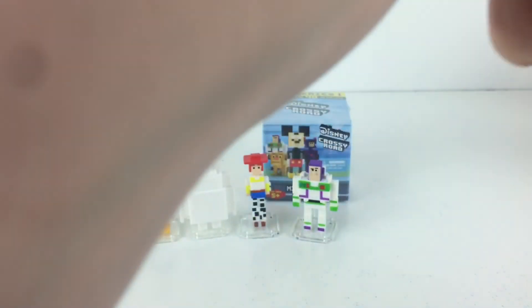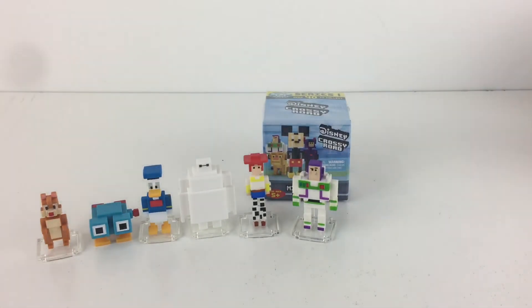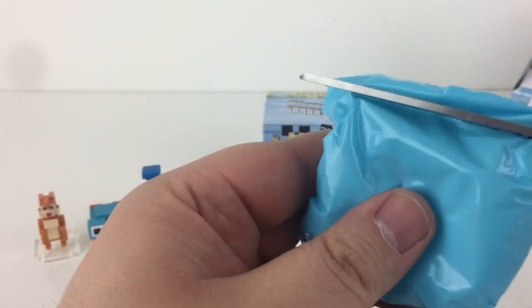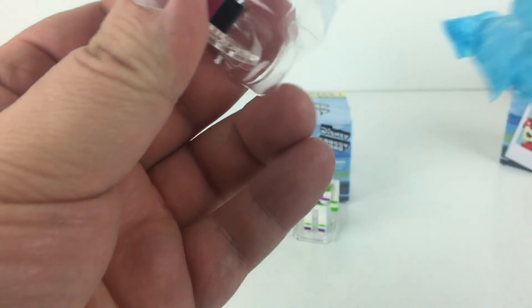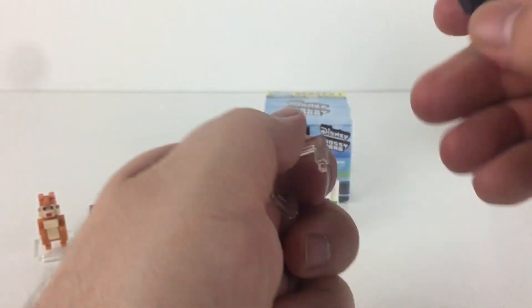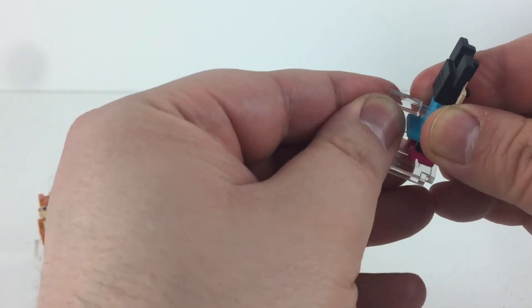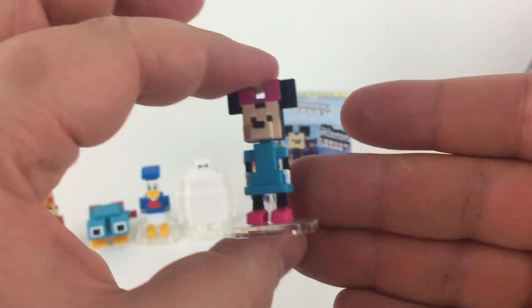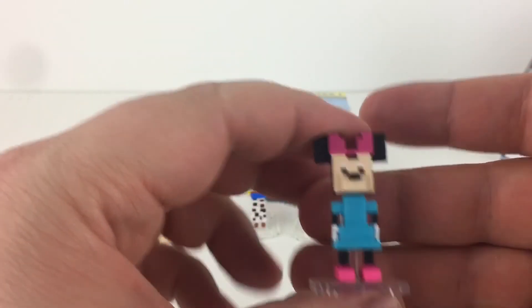Let's open up our last two boxes here. We have a Minnie Mouse! I'm so excited to have a Minnie Mouse. Pop her out of that noisy plastic and get her on her stand so we can get a good look at her. I love the little clear plastic stand too — they're perfect. These can always be on display for a little collection. There's Minnie Mouse.